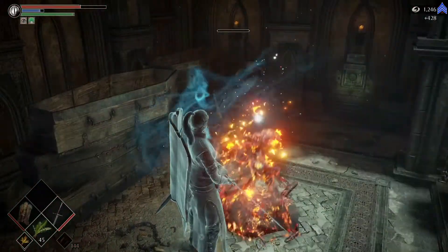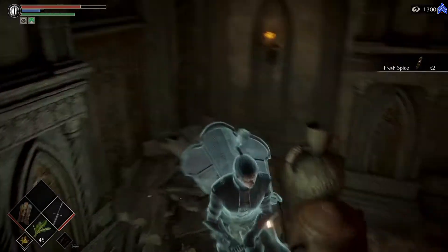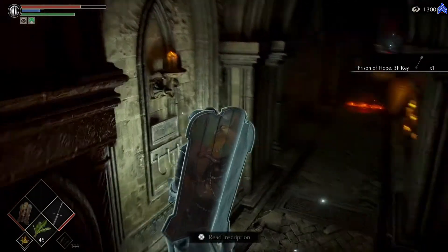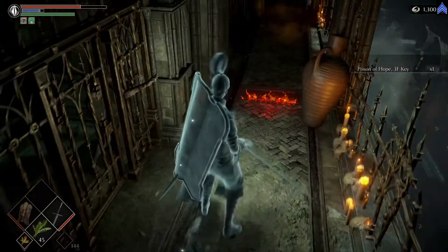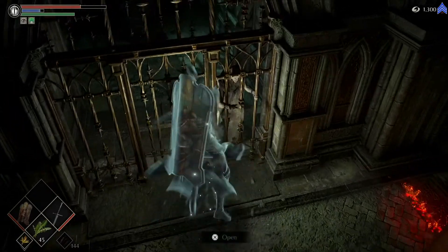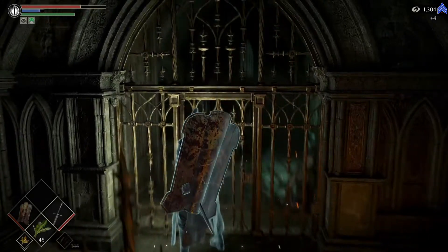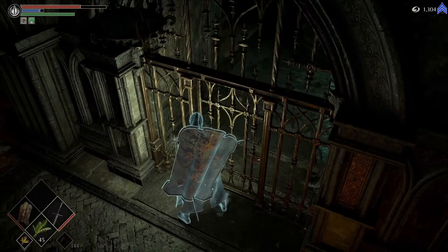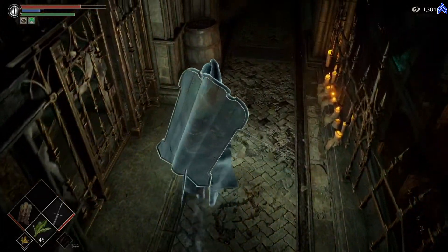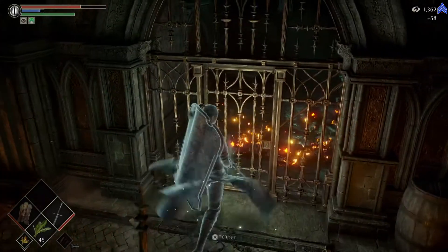Let's get to him quick. Let me pick up another key here. And this is death right here, I believe. Death right there. Why is it so bright in here? Now in certain world tendencies there's stuff here. Jerks.